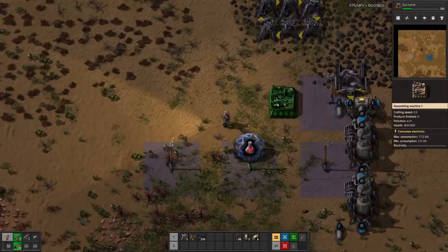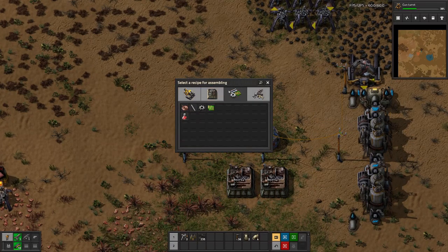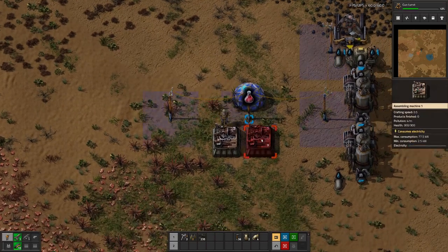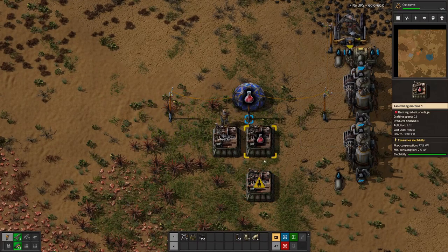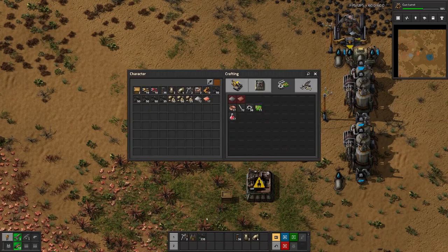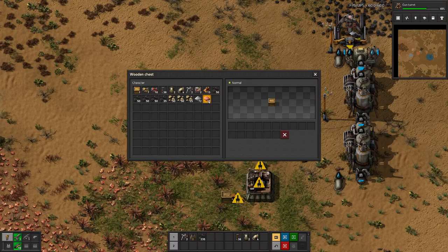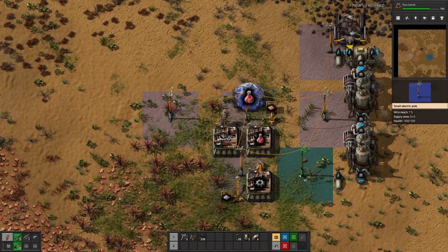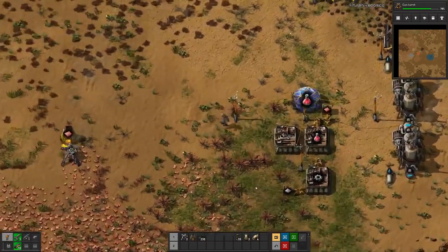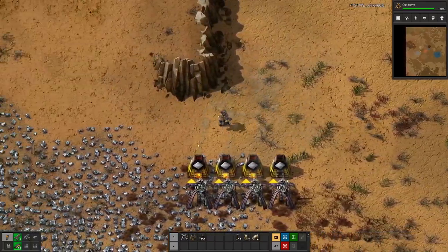I've built myself a few assembly machines. Let's place one here for red science and the other one here for green science. For red science we need gears and copper, so we'll have copper in here and iron in here. That's our red science production — we only have to ensure that all these chests stay stocked up.